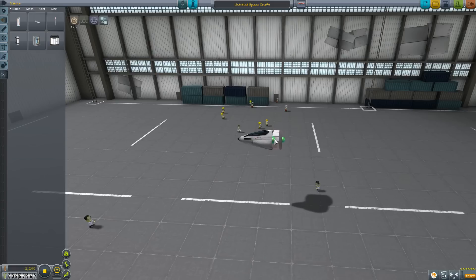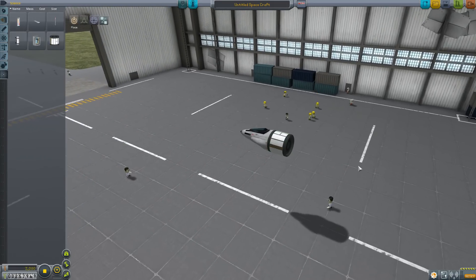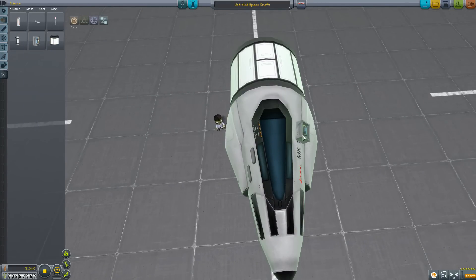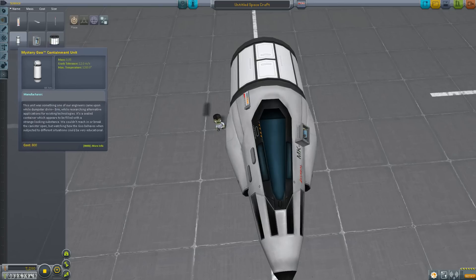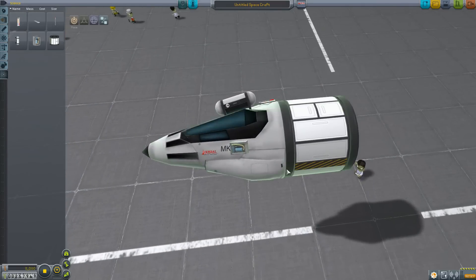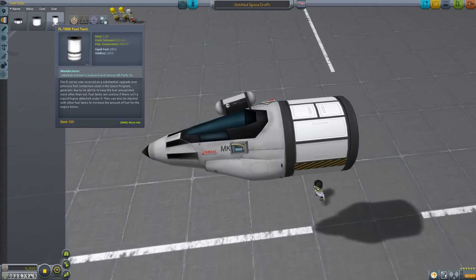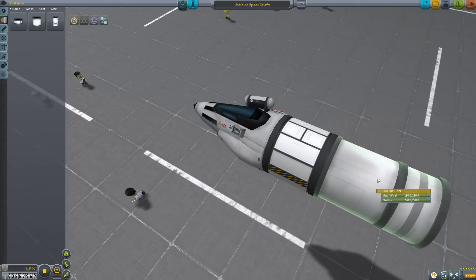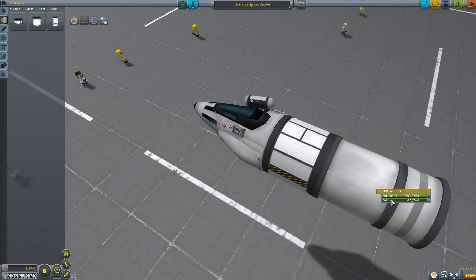We're going to bang a Science Junior on — better at a little angle, there we go. Then let's zoom right in and put on a barometer, and a thermometer, and we'll have a Mystery Goo on there. Excellent, so we've got four science experiments that we can do. Now we're going to take a fuel tank and pop it on the back. When you're doing fuel tanks, if you right-click on them it'll show you it carries liquid fuel and oxidizer. When you're using jet engines, we don't need oxidizer — so just left-click and get rid of it. We're just going to carry liquid fuel.